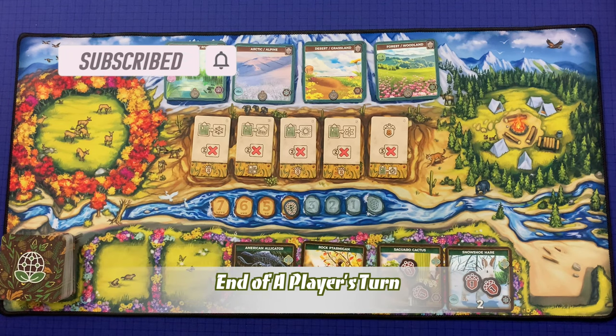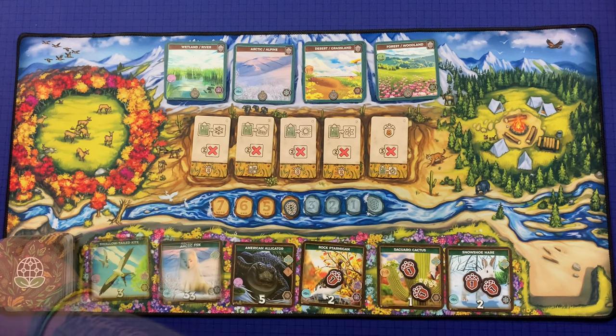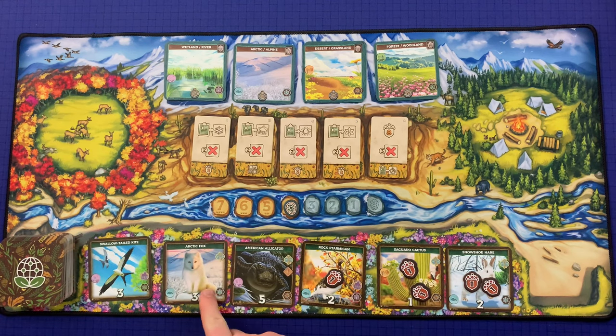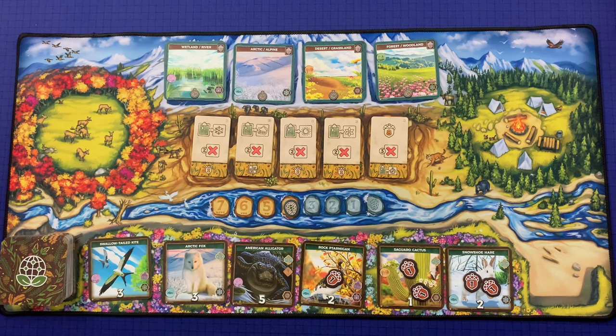At the end of your turn, slide all remaining species cards in the field to the right, then draw from the species deck to bring the total back to six cards, filling the rightmost empty slot first and moving left. If the species deck runs out, shuffle the discard pile to form a new deck and continue drawing.